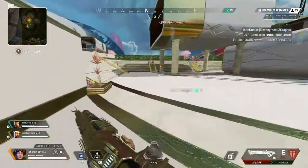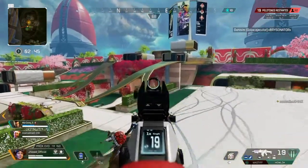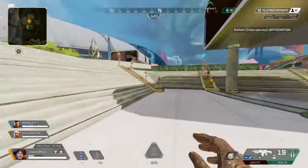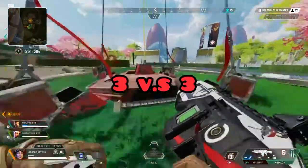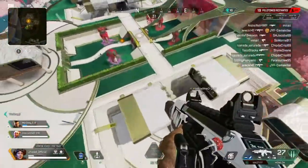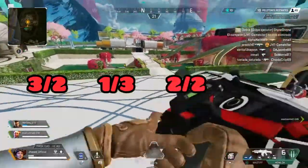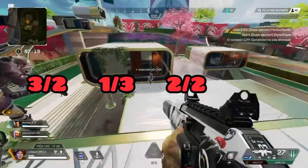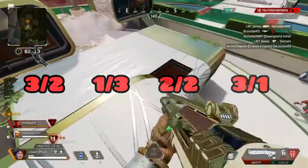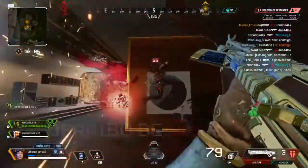La mejor estrategia para pelear en Apex Legends es muy simple: hay que tener siempre la mentalidad de que somos 3 contra 3 y no atacar hasta que uno caiga. Siempre tener en cuenta las estadísticas: si uno cayó quedaría 3 contra 2, si cayeron 2 de mi equipo sería 1 contra 3, si cayeron uno de cada equipo sería 2-2. Hay que ir analizando las situaciones para saber cuándo atacar y no rushear a lo loco.